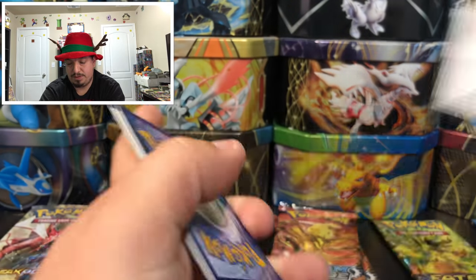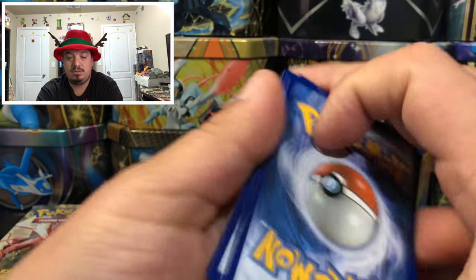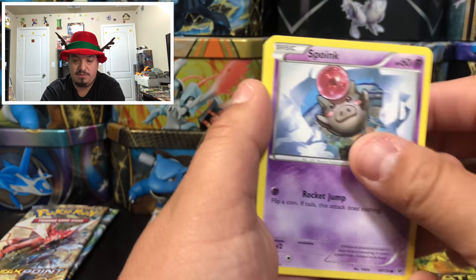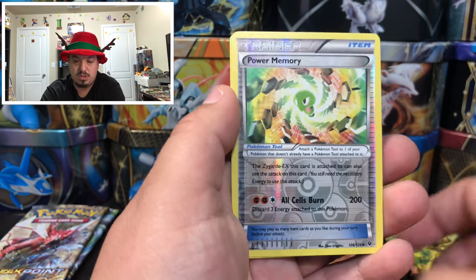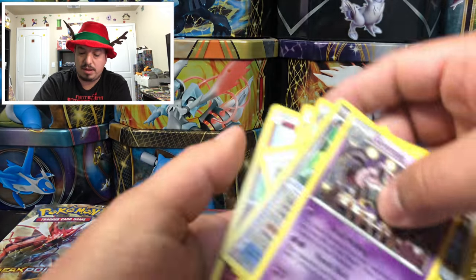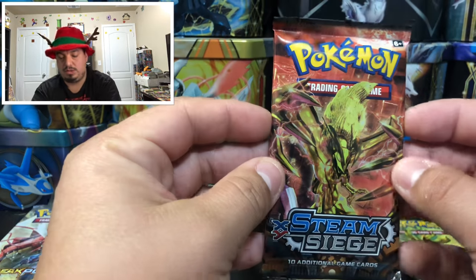Fates Collide — green code card. We have a Larvitar, Cottonee, Coffins Point, Minccino, Fossil Excavation Kit, Wormadam, Kabuto, Power Memory, and a Grumpig — rare non-holographic card.